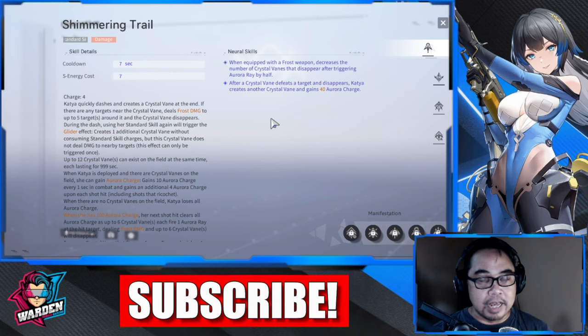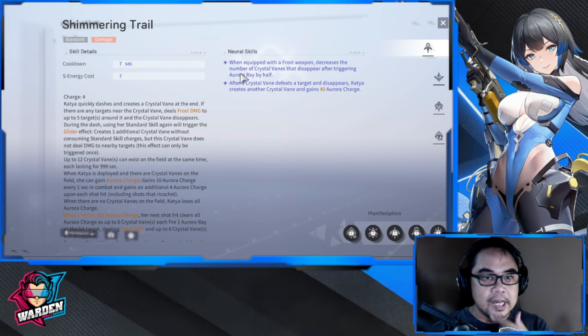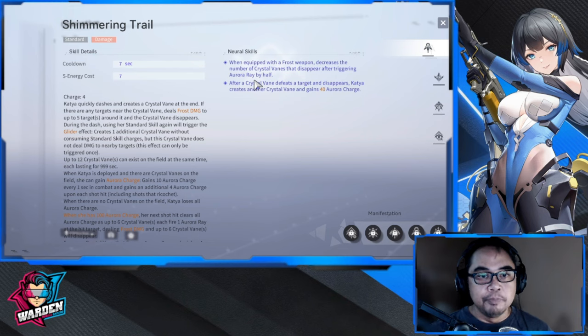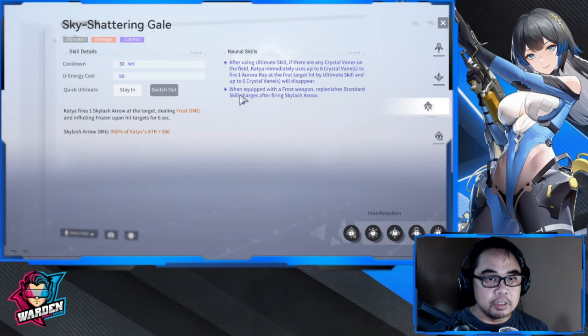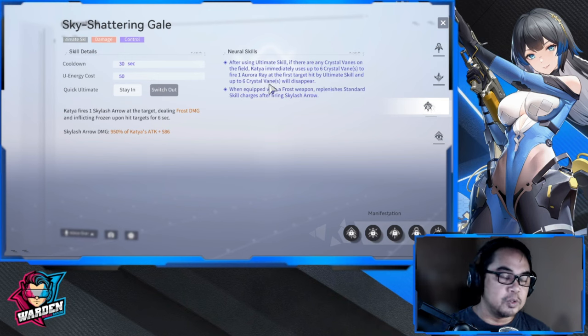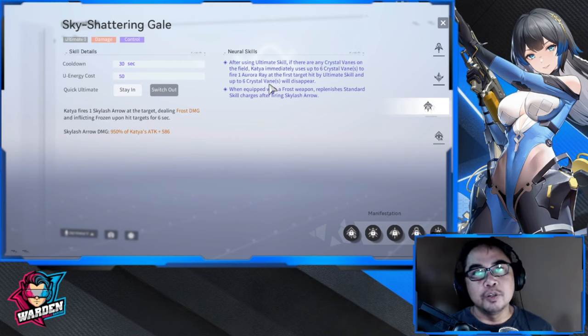For her standard skill, when equipped with a frost weapon, the number of crystal veins that disappear from triggering Aurora Ray decreases by half. Generally six disappear, but with this neural skill it's going to be only three, not six — so it's easier to stack up those crystal veins. For her ultimate, after using it, if there are any crystal veins on the field, Katya immediately uses up to six crystal veins to fire one Aurora Ray at the first target hit. Note: there's no discount for the ultimate — it's always six.